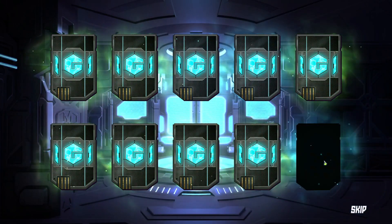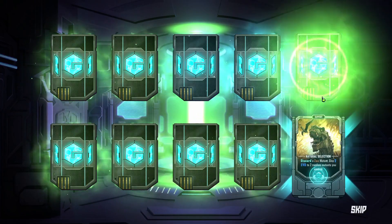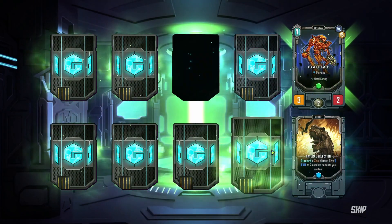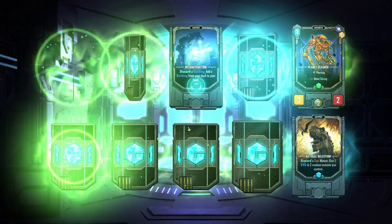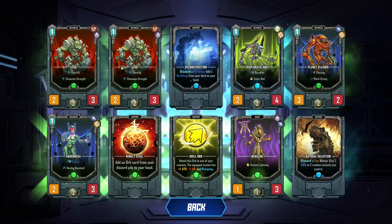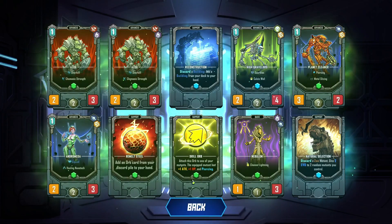We could skip some of these. Support rare cards — so greens must be commons, blues must be rares. And if I click skip... Azog the Defiler. How Tolkien of them. Andromeda — doesn't look very Greek. Nebulon.